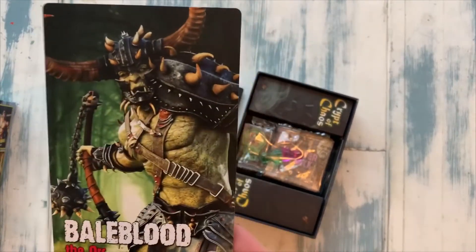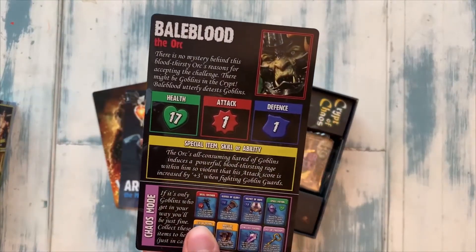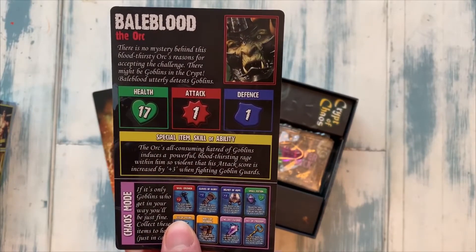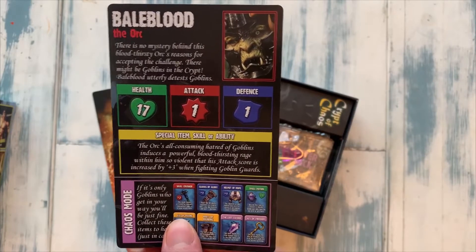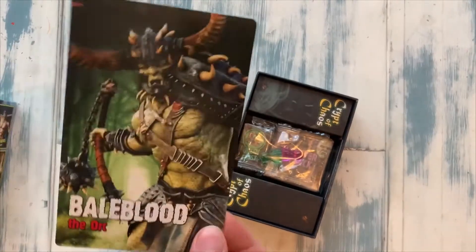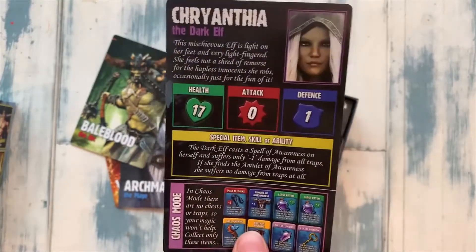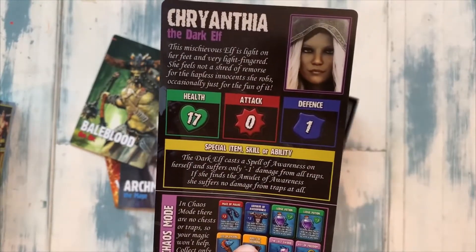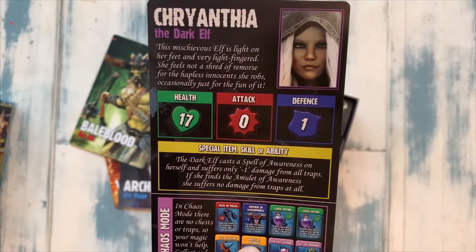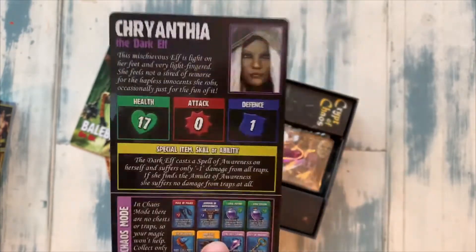Baoblood the Orc — look at this guy, he looks awesome. The worst health so far, but one attack and one defense. The orc's all-consuming hatred of goblins induces a powerful bloodthirsting rage within him, so violent that his attack score is increased by plus three when fighting goblin guards. Wow, watch out goblins! Then we have Crianthea the Dark Elf — 17 health, zero attack and one defense. The dark elf casts a spell of awareness on herself and suffers only minus one damage from all traps. If she finds the amulet of awareness, she suffers no damage from traps at all.